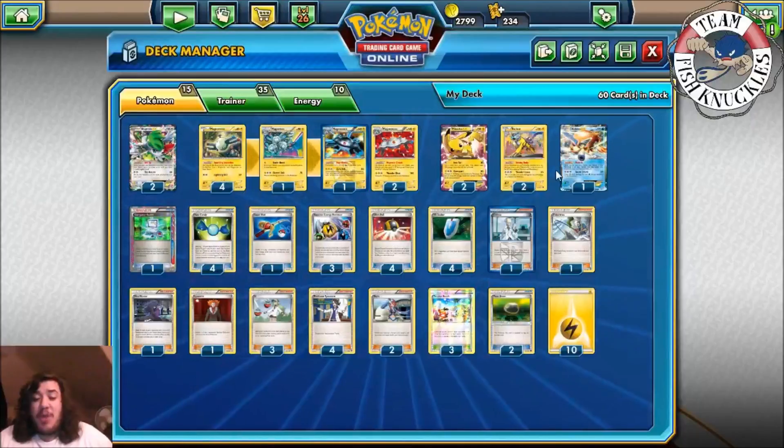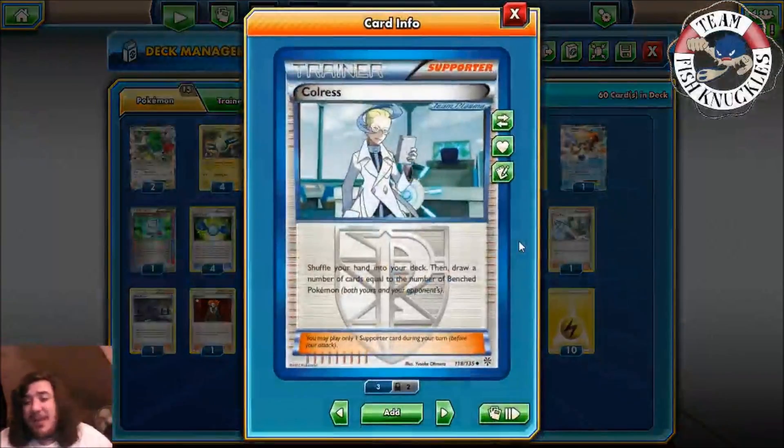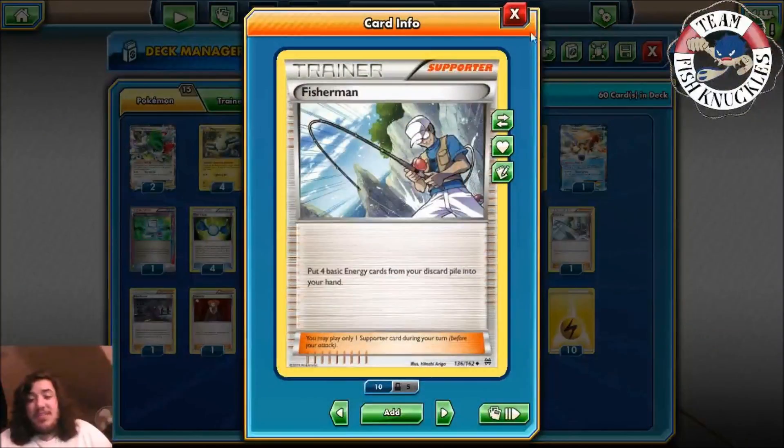Four Ultra Ball to search out your Pokemon, four VS Seeker to reuse Supporters, one Colress because everybody has a big bench nowadays — four to five Pokemon means you're guaranteed ten cards. One Fisherman to put four basic Energy cards from your discard pile into your hand. This card is good, but it's even better with Dual Brains — you can double Fisherman to get eight Energies back into your hand if you need to.